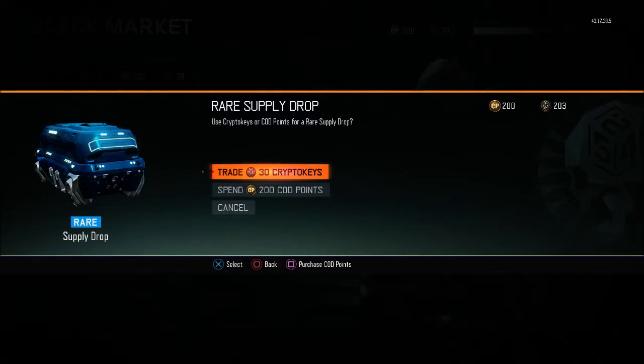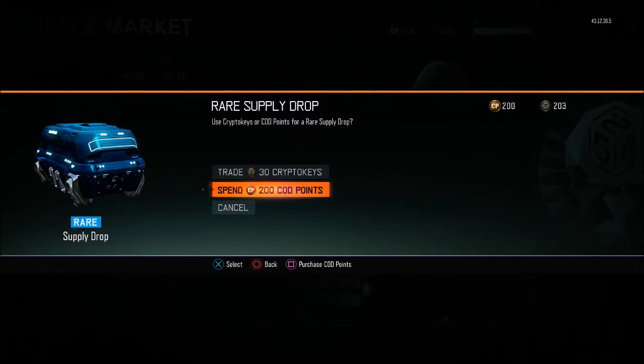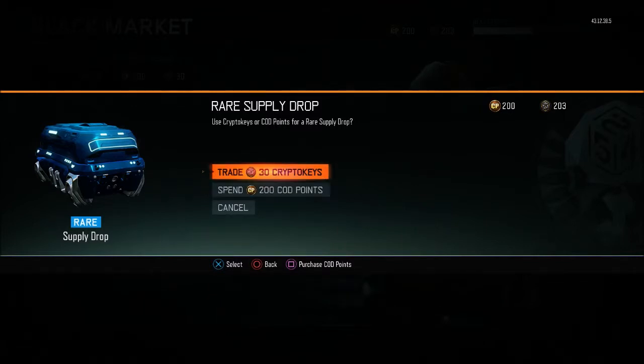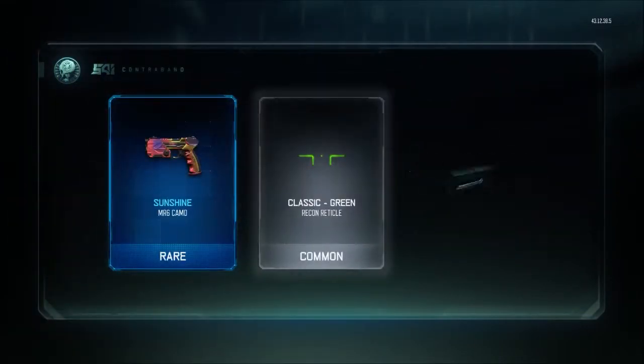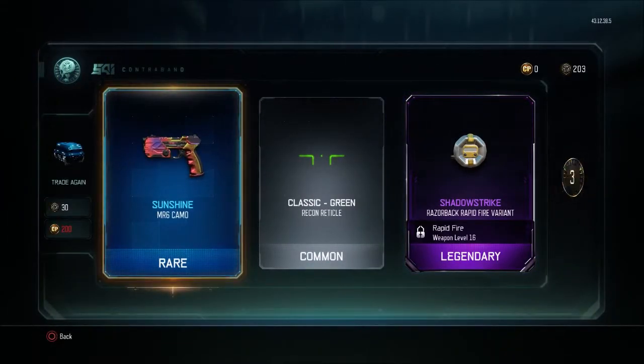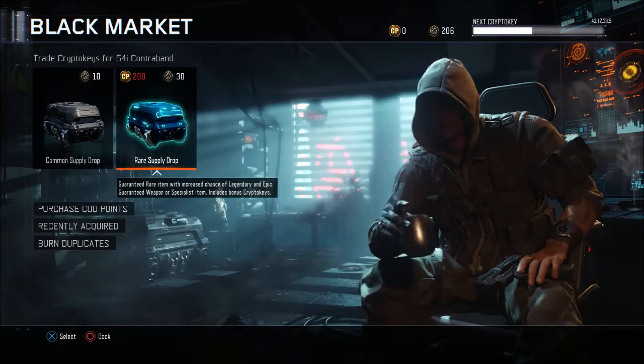Trade for Crypt — 30 Crypt. We'll spend the first 200 COD points. First rare opening: Sunshine MRG, Classic Green, Tao Strikes, Rapid Fire Variant. Not too bad but nothing interesting so far.